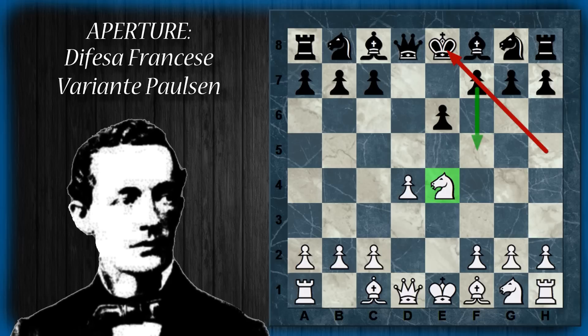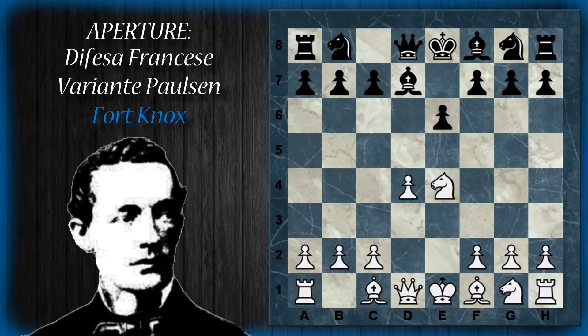Il nero può cercare di entrare nella Fort Knox, una variante analizzata nelle trappole dell'apertura degli scacchi: porta l'alfiere in C6 spendendo due mosse. Il nero risolve così uno dei problemi principali della difesa francese, ossia la scarsa mobilità dell'alfiere Camposcuro - finalmente quest'alfiere è all'aperto. Tuttavia il nero ha speso un paio di mosse e il bianco è in leggero vantaggio di sviluppo. La posizione che esce è molto solida, quindi è una di quelle che tende maggiormente alla patta.